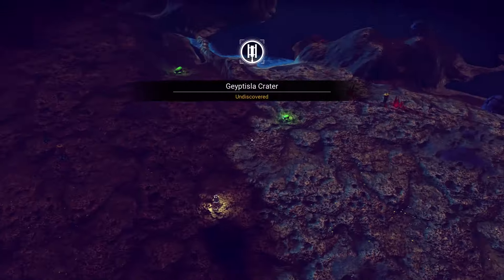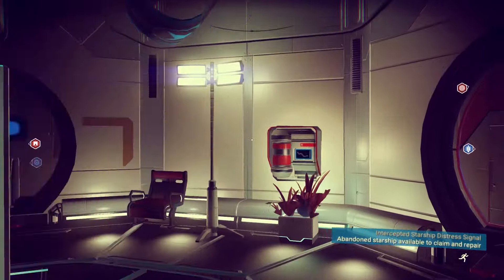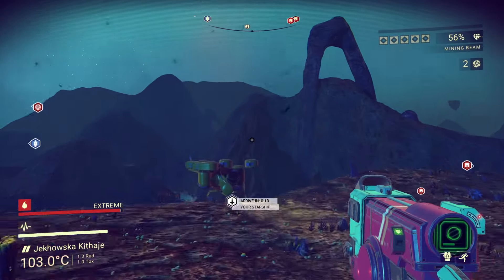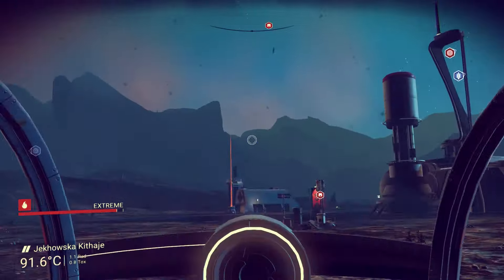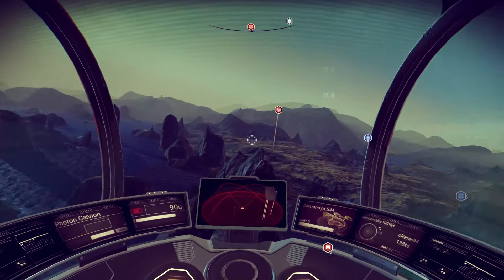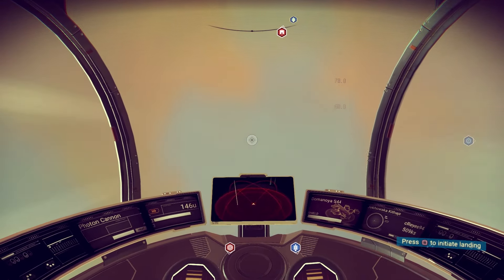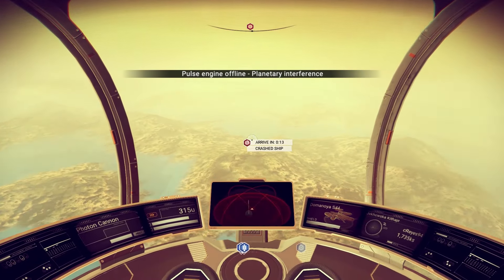Let's head back to our ship. Now he's getting a fuse — run back to our ship, jump in, fly up. Head towards the distress signal — the crash ship is 21 minutes away. We're going to go outside the atmosphere and use our pulse drive to get there faster. Look at that — 13 seconds away, not too bad.